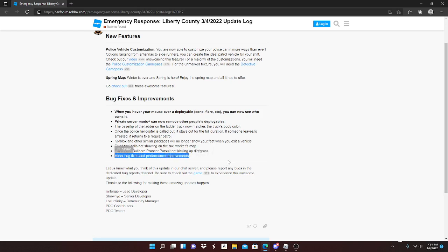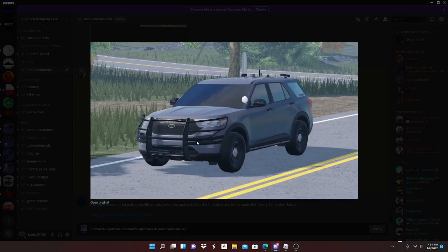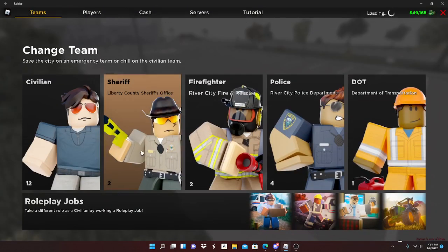Other similar packages will no longer show your feet, which is cool. Fixed taxi calls to show on the taxi workers map. Fixed the 2011 Bullhorn or Prancer pursuit not kicking up dirt and grass. Minor bug fixes and performance improvements, which is really cool.